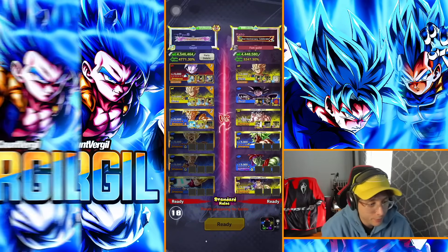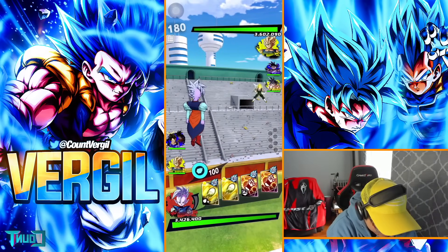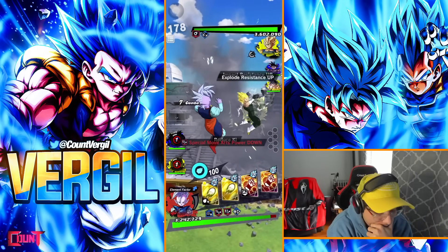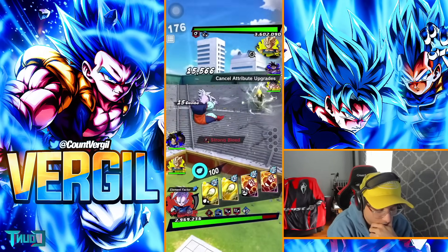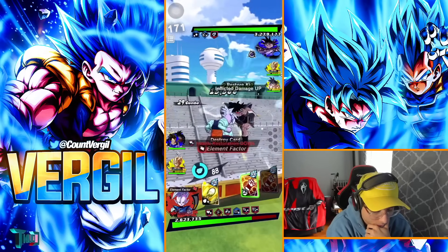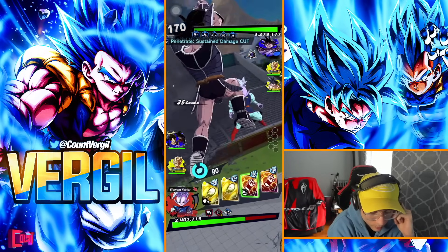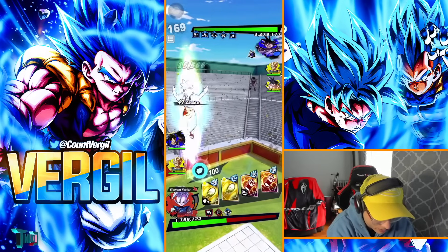Moving on — we do have a yellow-yellow-blue setup. The record's pretty good so far. We're gonna start out with Shin on this one. Nice — really good tackle there. I guess we'll just let the combo do its thing. This is probably the best team in the game other than a variant with Gotenks. Majin Buu saga yellow-yellow-blue is just disgusting right now — Turles, Majin, Trikuu is the comp.